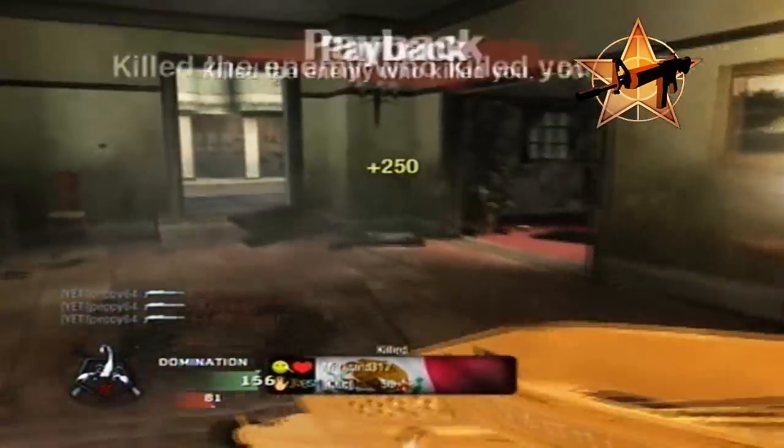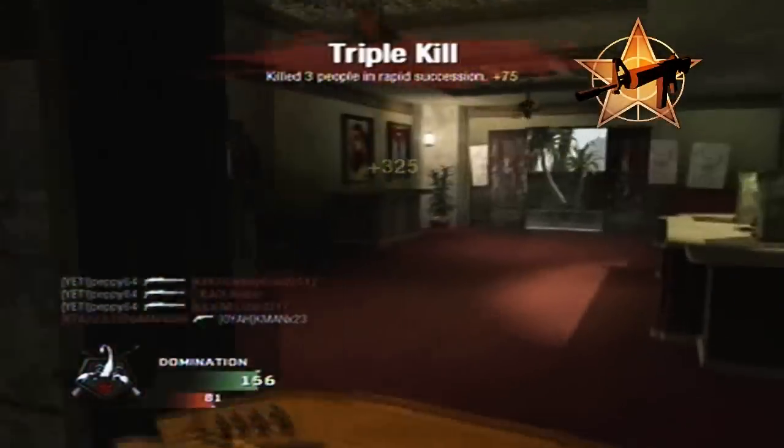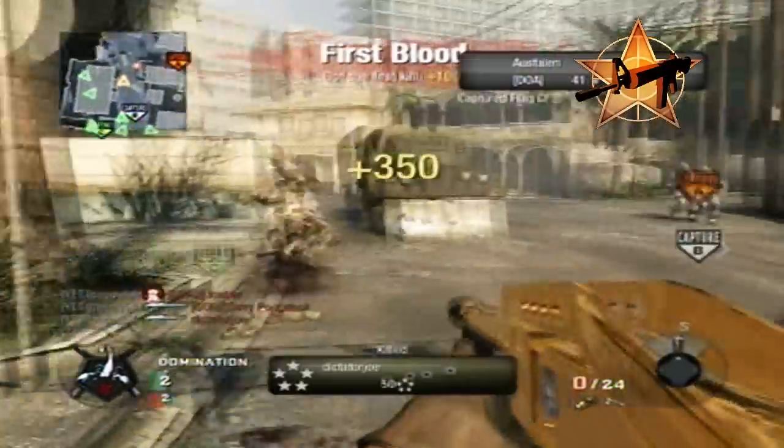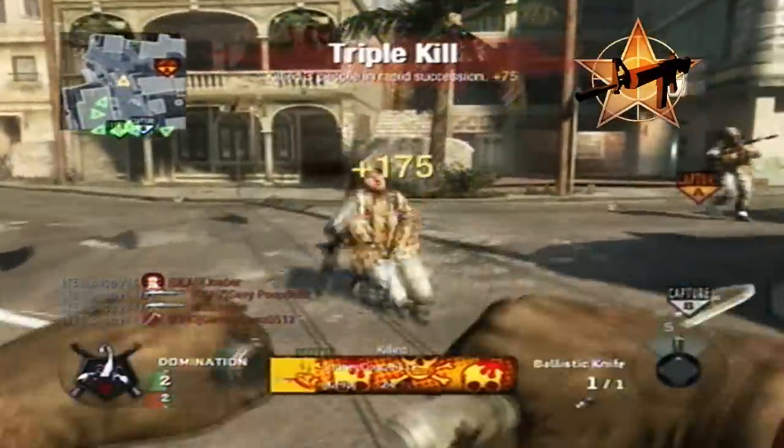Shotguns benefit greatly when hip firing, allowing shots to leave the barrel at a tighter grouping. With the Steady Aim perk, shotgun rounds become even more deadly at close range firefights, where the perk has given them more range and accuracy.